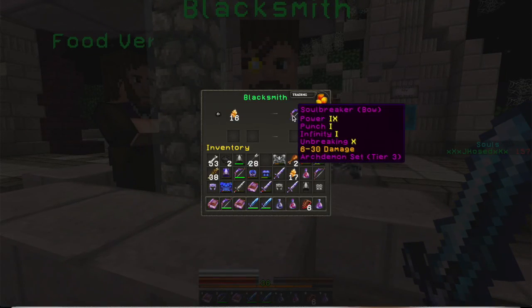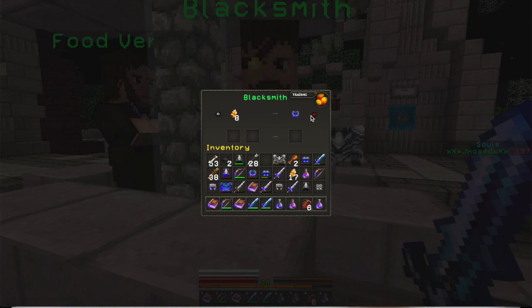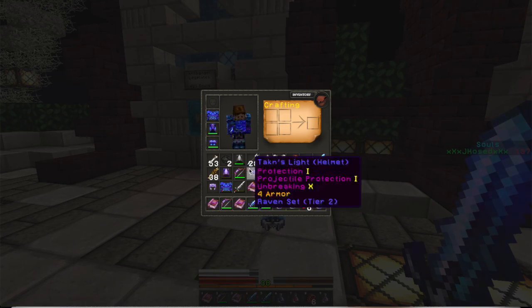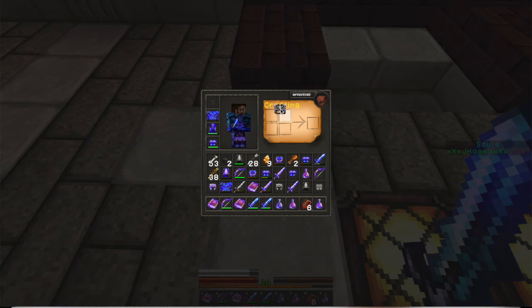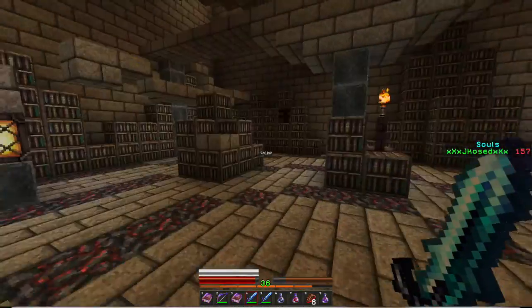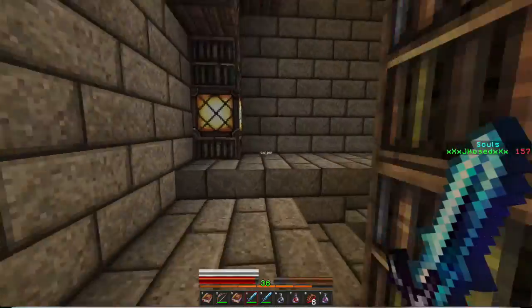Let's check the blacksmith. I already have a Soul Breaker Bow. My helmet — I can definitely get a stronger one because I'm about to lose this one. No more trades available. Let me get myself a helmet. This helmet is last breath anyway. What did I just get? Did I buy the wrong thing? That's why I can't tell with this texture pack. At least I can get brand new boots for later.